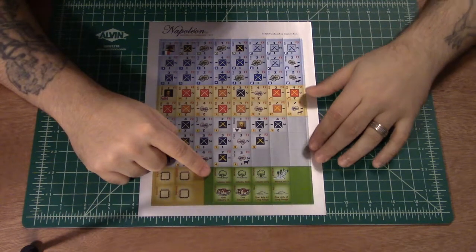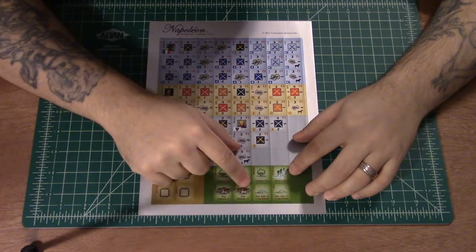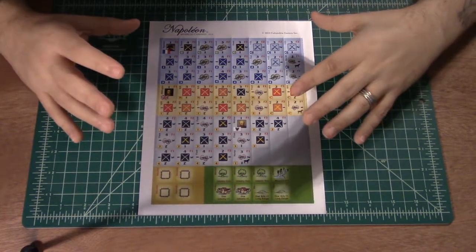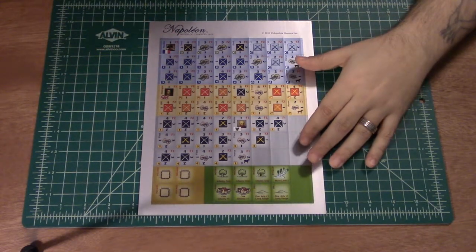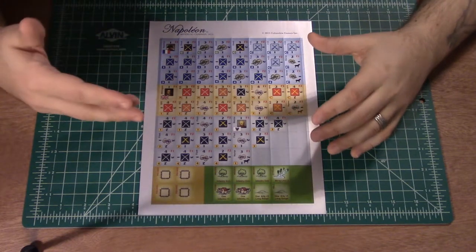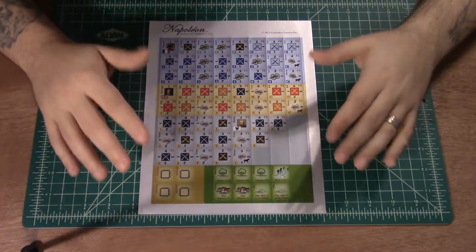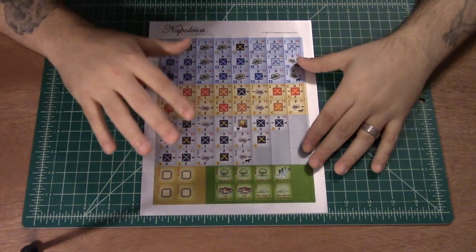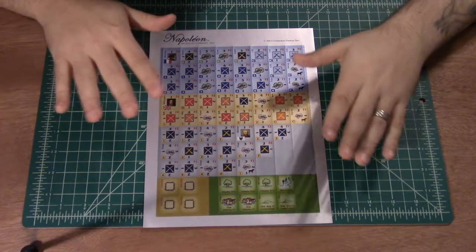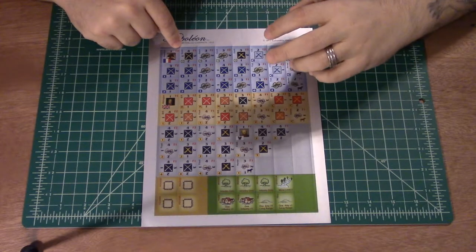Then we have a couple of stickers marking units that are in the square, a few woods locations, a stream, a couple of farms which give your infantry plus one, and a hill giving artillery plus one at long range. It's a very simple-looking setup. My mind keeps going back to Combat Infantry — when I first saw that, I thought, where do you get the depth of play that you'd have with a more traditional counter game? But it's already reminding me of Combat Infantry, which means I should be able to pick up the rules.